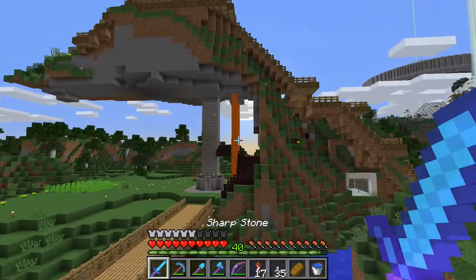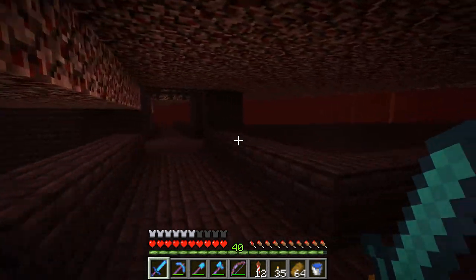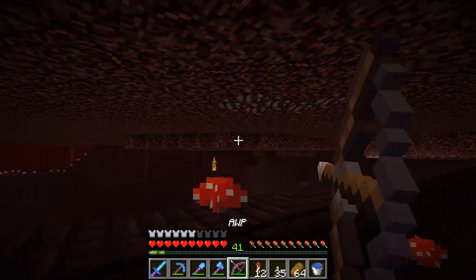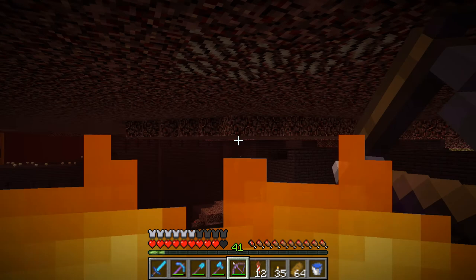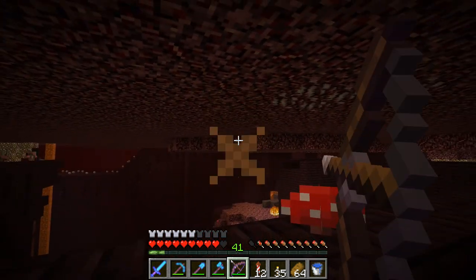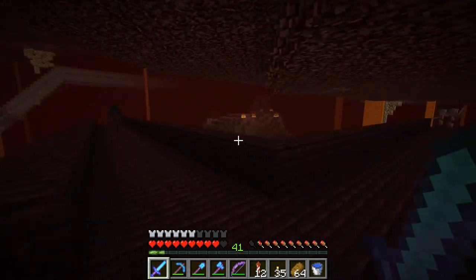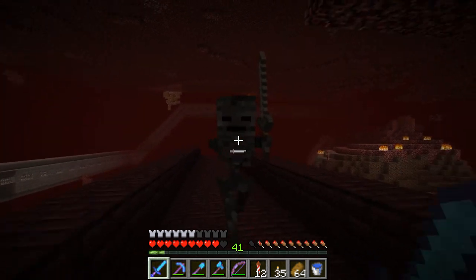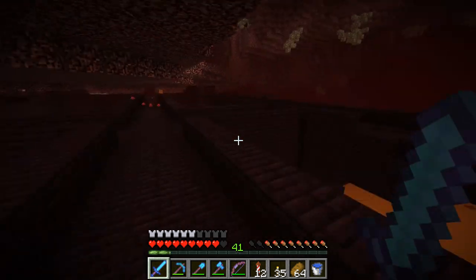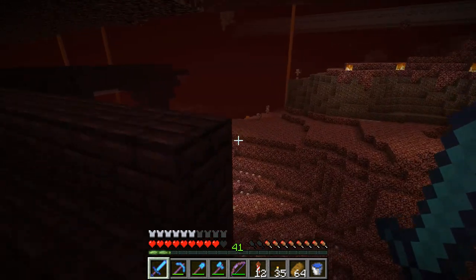So here we are in the nether. Don't think there's any more blaze around. As you can see we've got a wither skeleton over there and some blaze over there. We've got two wither skeletons here. They spawn at these intersections - I think there's supposed to be an intersection there as well. Maybe it changed, so maybe they spawn elsewhere now as well, just in general. I think they even spawn just in the nether - I'm not sure, but I think they do.